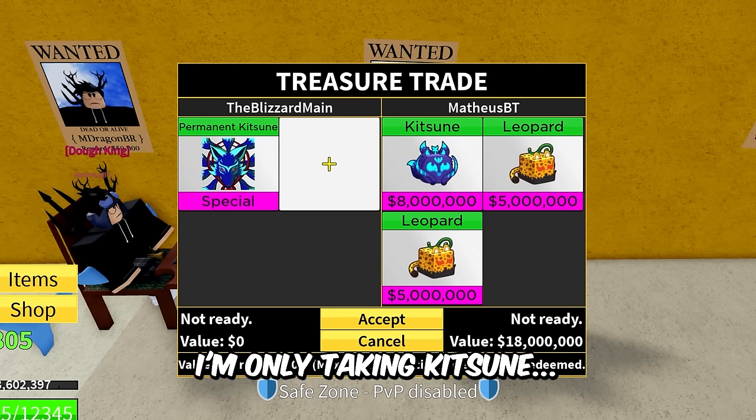Three Leopards guys — I'm gonna be honest this is a really really good trade but I honestly think I could get better. Look at his avatar — literal ultra instinct. Two Leopards, a Dragon, and a Doe — it's a little tempting. I'm sorry bro, I'm not gonna take the trade man.